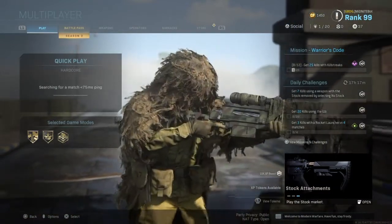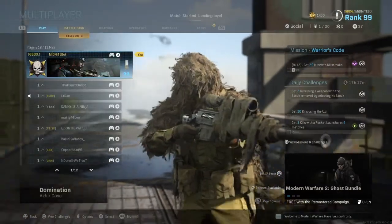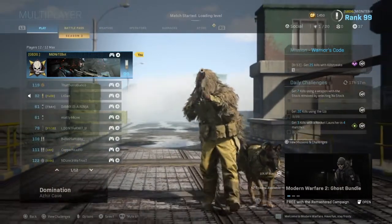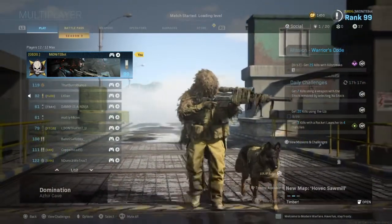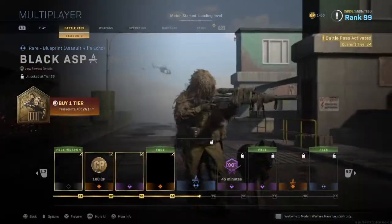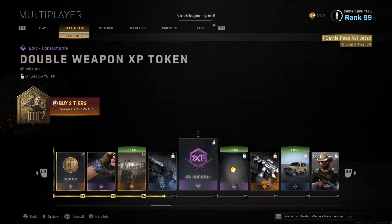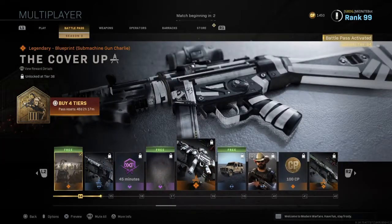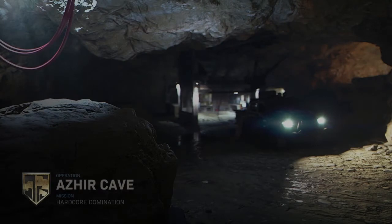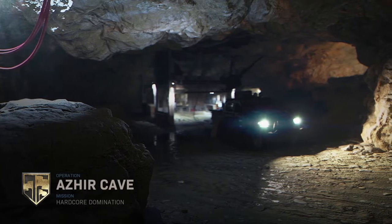Hopefully we can do something here today. I guarantee it's probably not going to be the best gameplay, just because it's a shotgun and we're playing in Azir Cave, so it's going to be interesting. As you guys can see, level 34 and we're halfway through level 99 — which is absolutely crazy. We've been grinding this game quite a bit. We've almost got the camo on the SMG, which I want to say is the MP5 variant.